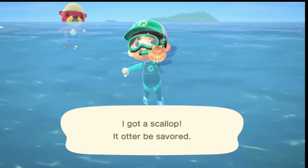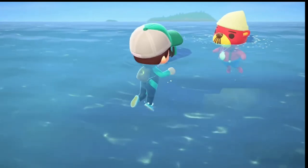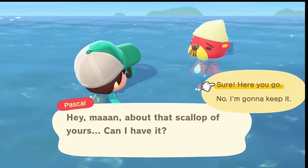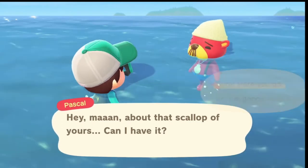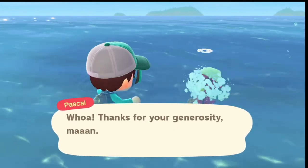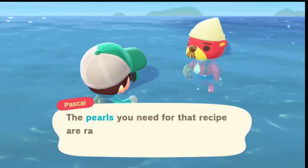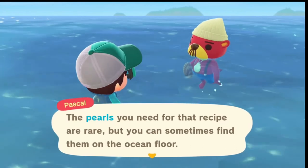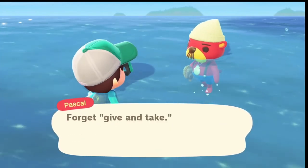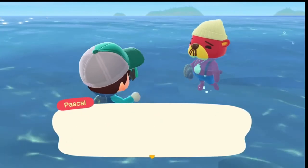You can also find scallops, and once a day you can find Pascal here. He will ask you if he can have your scallop. If you hit sure and give it to him, once a day he will give you a recipe. He won't spawn every time you find a scallop, and the scallops can also be donated to the museum, but he will spawn up to once a day just from finding scallops around.